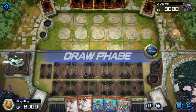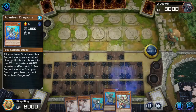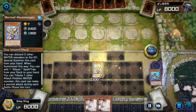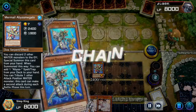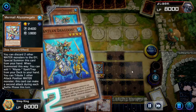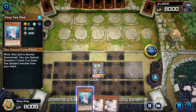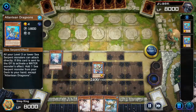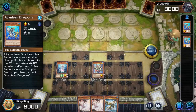Interesting hand here. We got double Ash. We got a way to discard our two Dragoons, so let's do that and get searching. Megalow is gonna summon itself. Opponent doesn't look like they have interaction, so let's search for our Deep Sea Diva. With our other Dragoons we're gonna search for a Moulin Glacia.